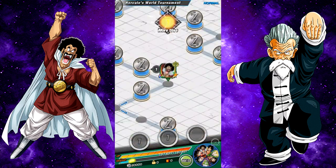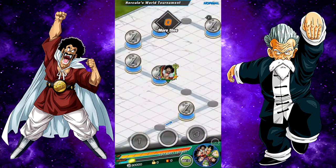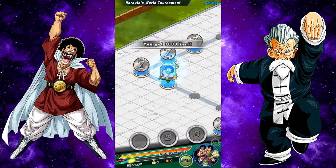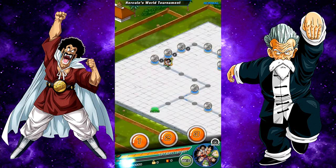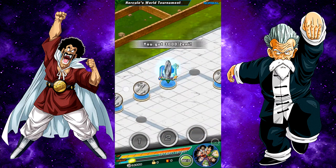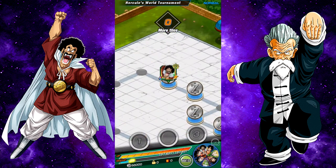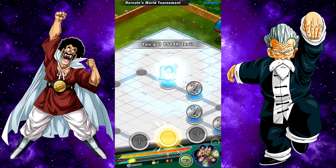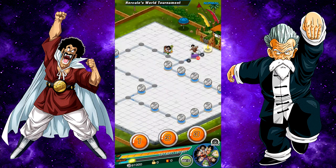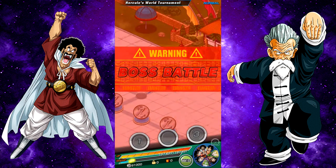I always skip the first couple spots because they don't have much. It's usually this first row that has the most - that's 10,000, this one should be a high number too, also 10,000, and then 20,000. Then I do the 3,000 spot, and these two also have higher numbers for collecting. As you can see I have 90,000 Zeni right now just from that path.